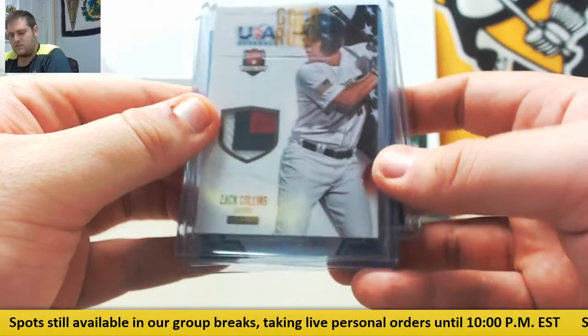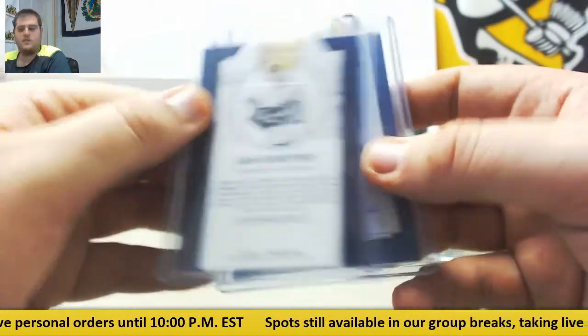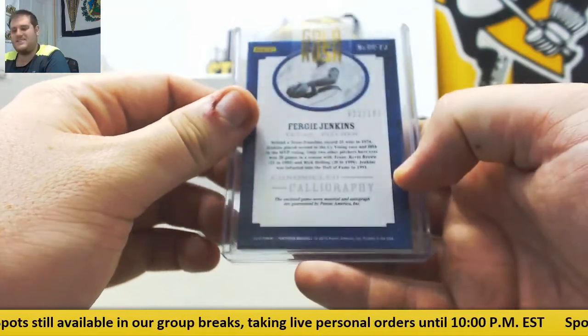Zach Collins patch auto — find out where that is going. Sam Crawford dual bat relic going to Detroit, 3/15. And Fergie Jenkins jersey swatch auto for Texas — the Rangers, Fergie Jenkins, out of 199.